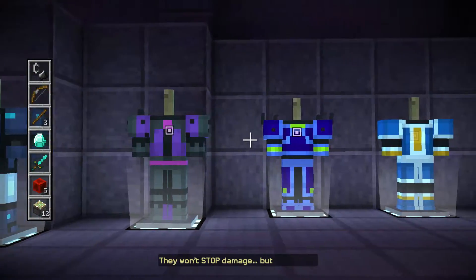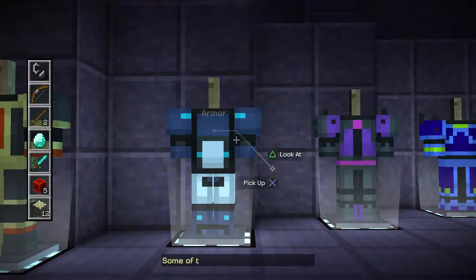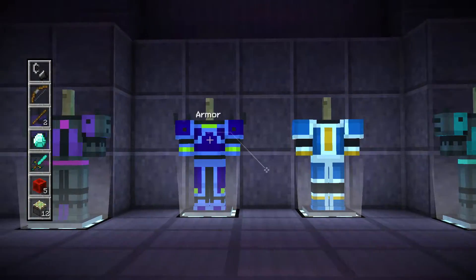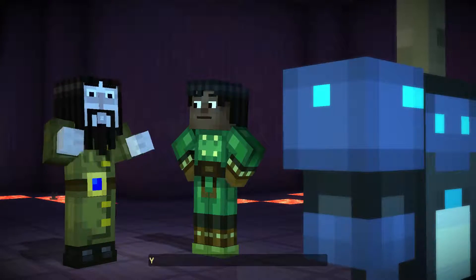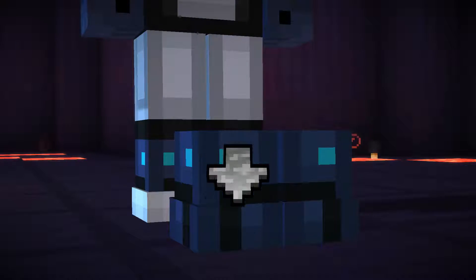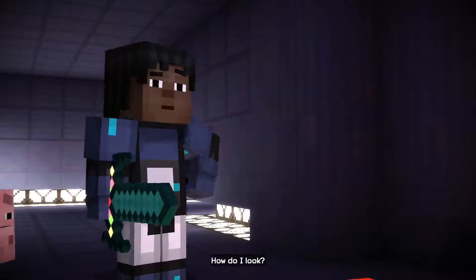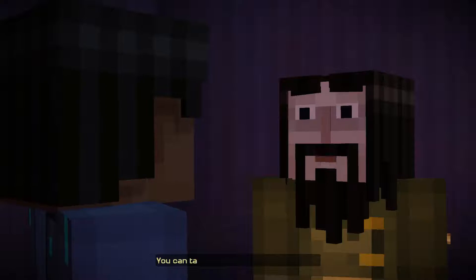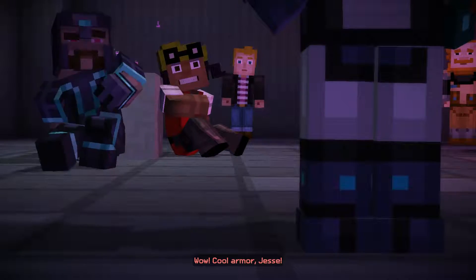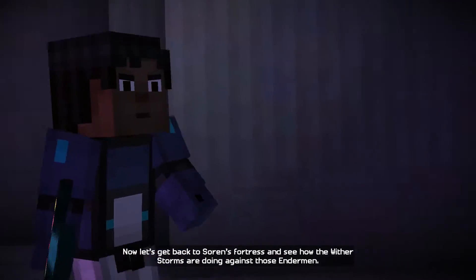That one looks pretty cool — they won't stop all damage but they'll help. It's between two — I'll take that one. How do I look? Ready for action! You can take some for your friends as well. My friends are really going to need it, except Axel — he actually can't wear it. There's plenty to go around. Now let's get back to Soren's fortress and see how the wither storms are doing against those endermen.